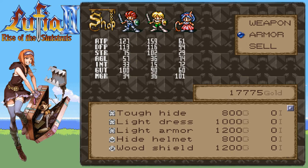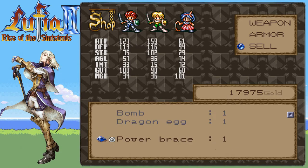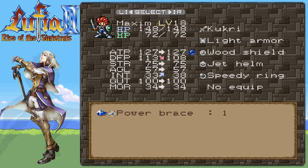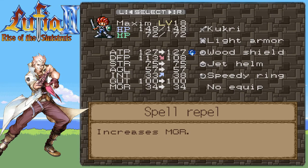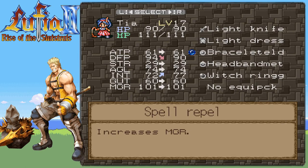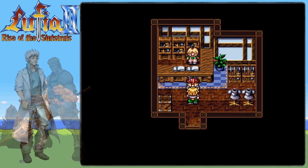I'm not gonna worry too much about buying absolutely everything. I wonder if I should hold onto that and give it to somebody else. It's a shield — it says power. Spell repel is magic resistance, which is also useful, though we haven't been fighting a lot of magic monsters yet. I'm not gonna sell it. Basically, Tia can increase your defense power or your magic defense power with the same slot, so depending on what you're fighting, you might want to switch that out.